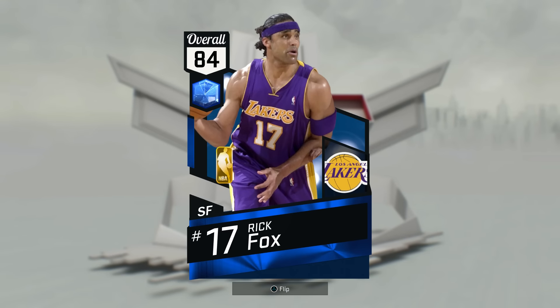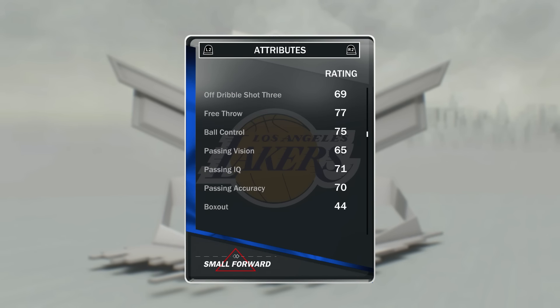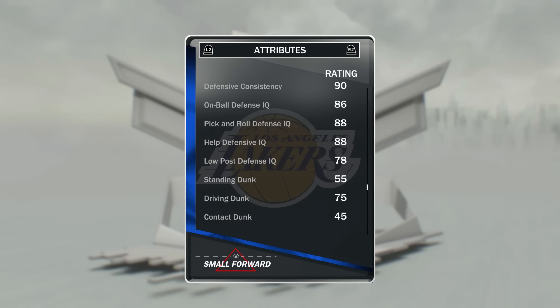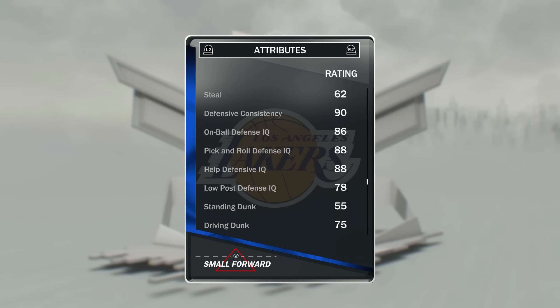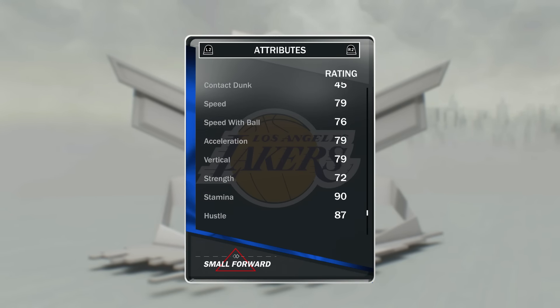At the three we've got possibly one of my favorite players in this squad: Rick Fox. 80 offensive overall, 89 defensive overall. Very good open shot three of 84, really nice release, can get to the basket well. Defense 86, on-ball defensive IQ really really good, 75 driving dunk — not bad. And while he's not fast he's not slow, so he's really good.